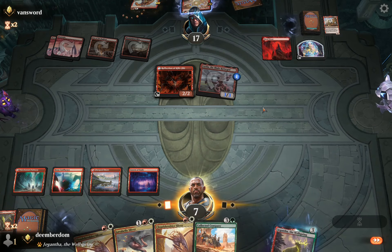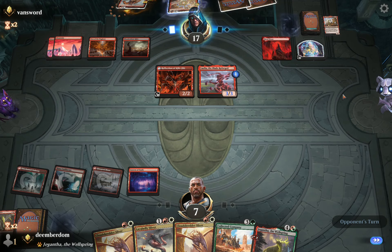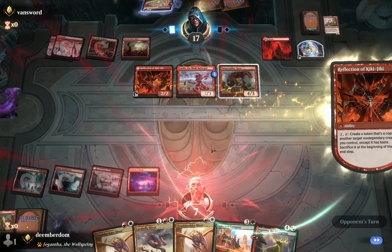There's Collected Company. I'm going to put Giganthan into hand for due diligence, but realistically we're already dead — all the opponent needs is Bone Crusher, make a copy with Fable's Reflection, and we're out.